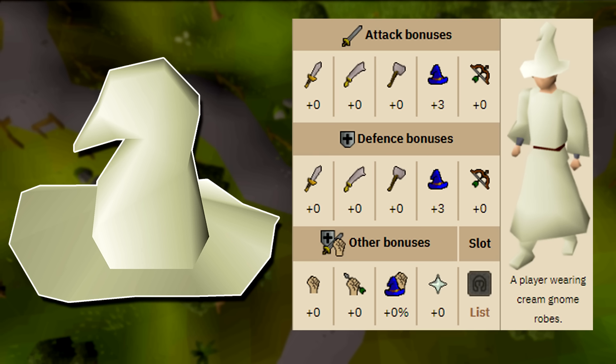However the cream hat, or really any other hat bought from the gnome stronghold or from the hat shop, all have one more magical attack bonus over the wizard hat. Considering both of these items are extremely cheap and getting any extra magical attack bonus especially in the early game is extremely important, I would recommend always buying the cream hat or any other variant of it when you are starting off training your magic.